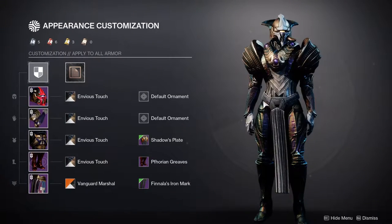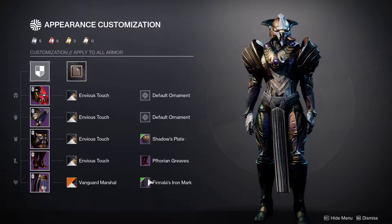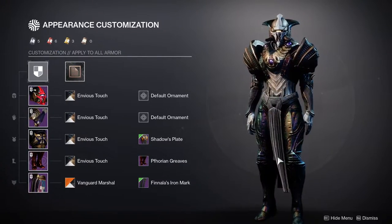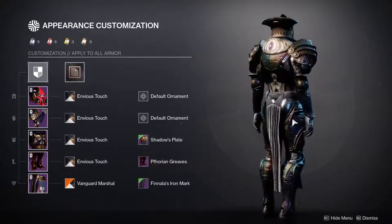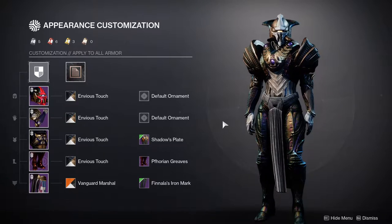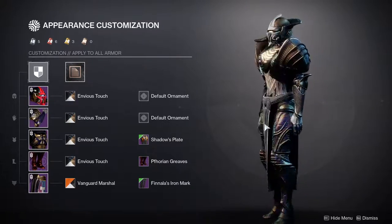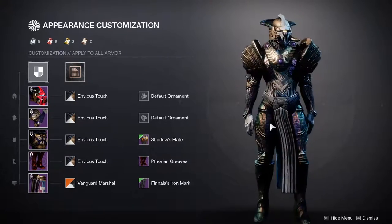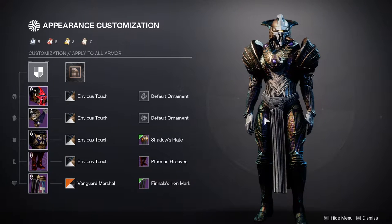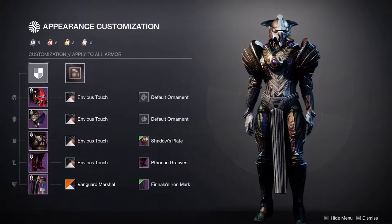For the mark, we have Phanala's Iron Mark — definitely one of my favorite marks as well. I haven't unlocked that one yet just because I just haven't. This definitely looks cool as hell. I would love to see this on a male Titan just to see how big it is. Let me know what you guys think — I think this is the best one. Like legitimately it's so good. Even the hunter pales in comparison to all of this. It looks so great.